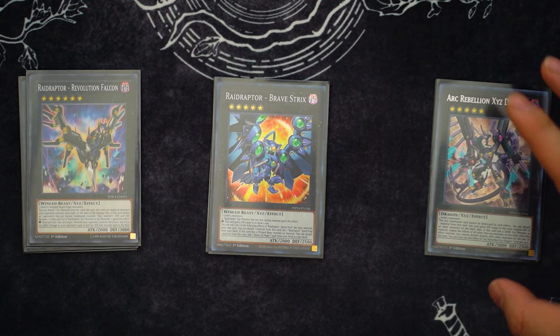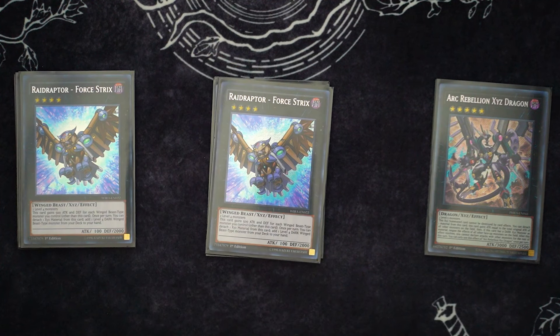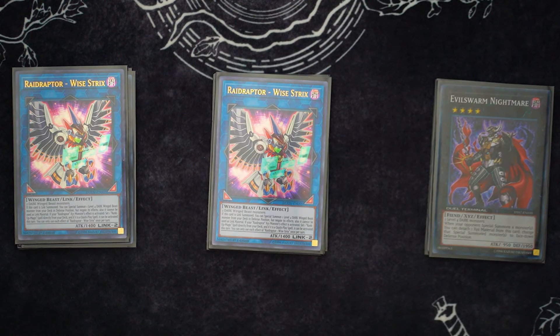Next up, we're playing two Force Strix. I was going to play three but I just never felt like I needed it. You do use two during the combo, so maybe down the line I cut Revolution and play the third one. But everyone knows what Force Strix does — you make it with two level 4 monsters, detach to add a level 4 Dark Winged Beast monster from deck to hand. It's not a hard once per turn, even better. Next up, the one non-Raid Raptor XYZ in here — we're playing one Evil Swarm Nightmare just to book our opponent's monsters face down. There's multiple combos. The main one I show you does lock you, but there's a variation that doesn't. And for the last two cards, we're playing two Y-Strix — this is just what sets up the rank-up spells, setting up Rise Up Rank Up Rebellion and the Rank Up Magic Force. That is it for the extra deck. Let's move on to the combo.